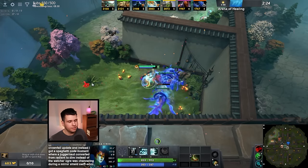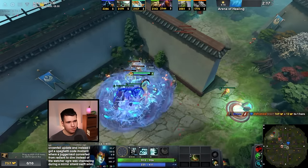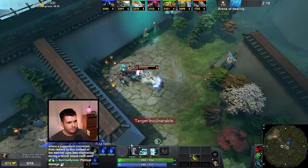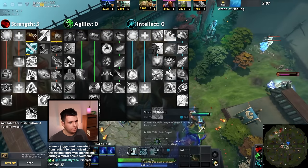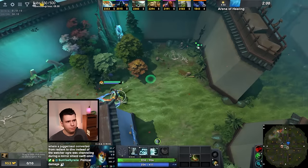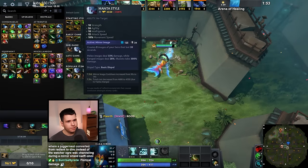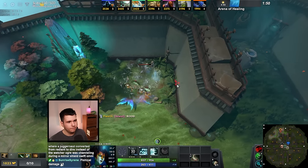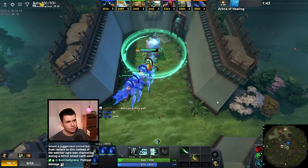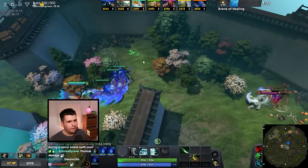We deal physical damage with the Ensnare. I'm thinking probably a Diffusal Blade, right? We are going to be universal, so Diffusal Blade makes sense. Manta Style is probably a little bit overkill in terms of illusion summoning — the problem with Manta Style is the illusions just kind of get killed. We'll have to wait a little bit and figure out what our opponents are doing.